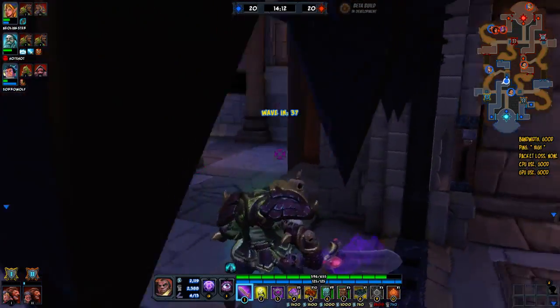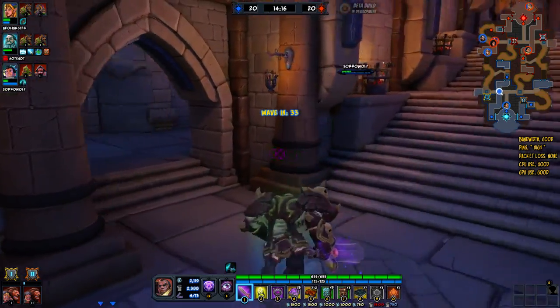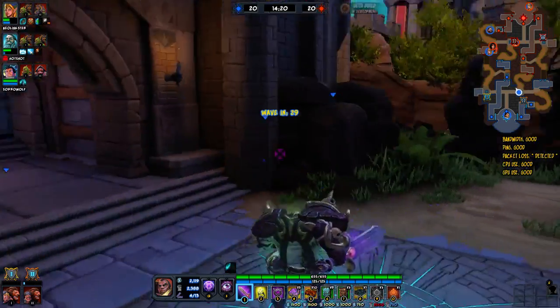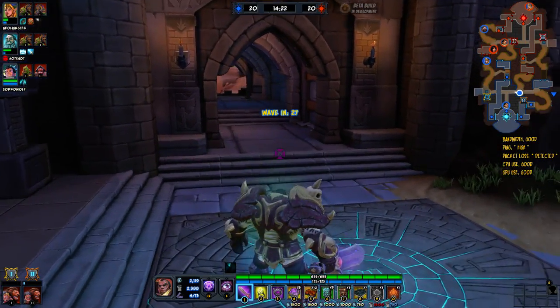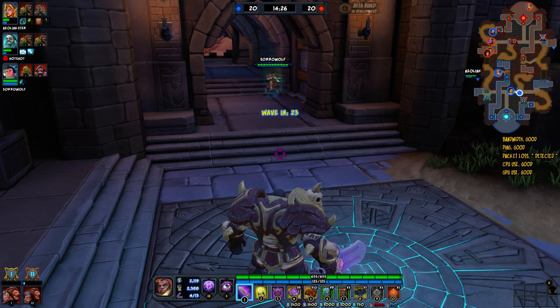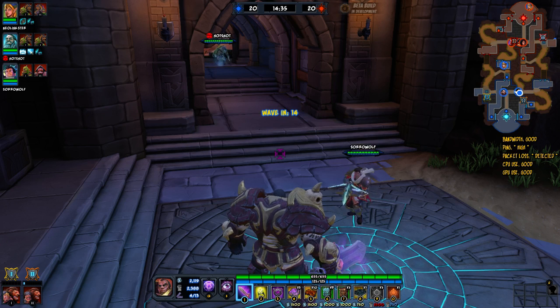If you look at the bottom of my action bar, to the right of my picture I have two thousand one hundred and nineteen — that top number is coin. That's what you use to upgrade your weaver, which I'll explain in a bit, and to place down traps. You have a max of 13 traps per player per match that you place down.